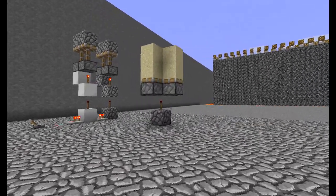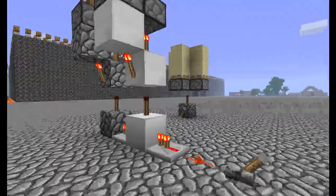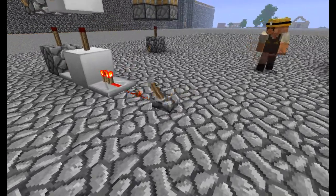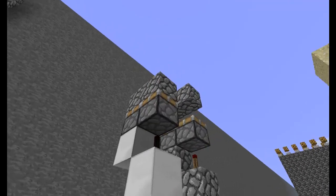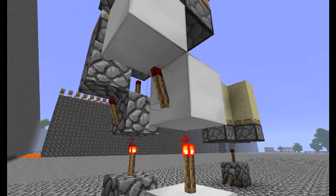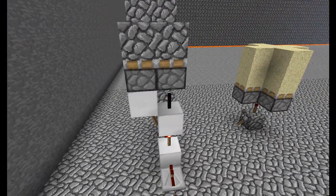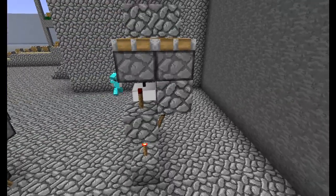We're going to come over here to this very simple design over here. Basically, when you — there's a little bit of a laggy torch right there. What it's set up to do is, when it receives power, the torch goes off, which turns this torch and that black torch right there on. We'll use this example just because it has the torches there.